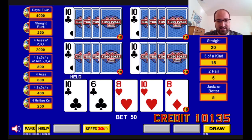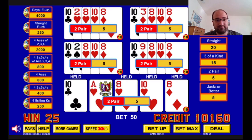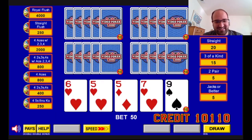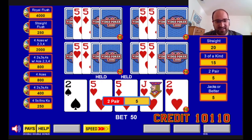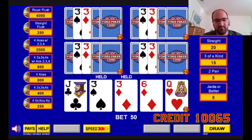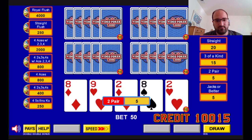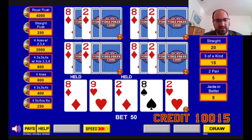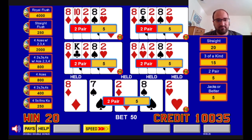Two pairs — king, queen, jack. This is an opportunity for multiple full houses. Let's see if we can get it. And we don't get any — typical. Pair of fives. Two pair, eights and deuces. Let's try again. Nope. Pair of aces.